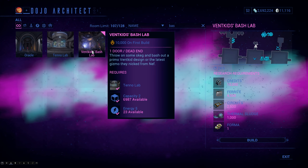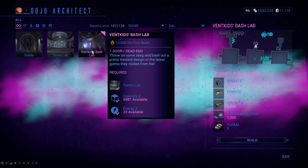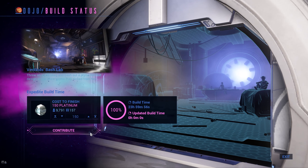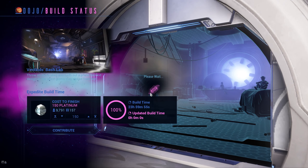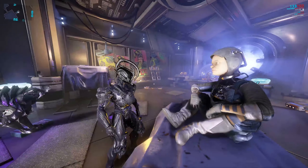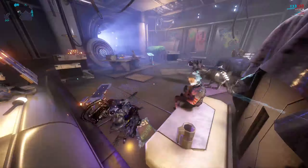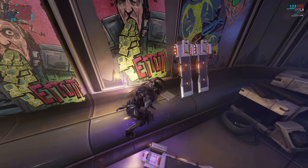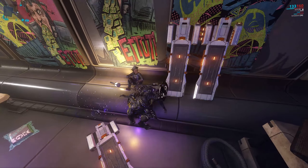The room doesn't take a whole lot of energy or capacity. Oddly enough, it does require the Tenno Lab to be built. It does give you clan XP, so it's probably going to help some clans jump to rank 11. When you rush it, this is the room — and notably, this is the only room besides the dry dock that actually has NPCs. This poor kid doesn't even have a neck, just chilling. They actually track you with their heads.